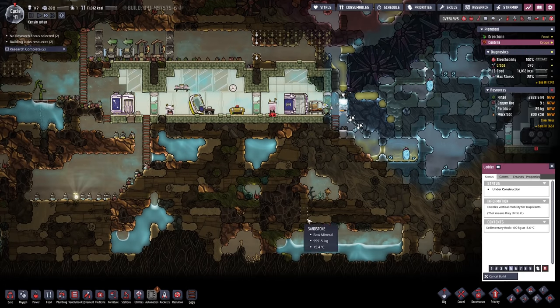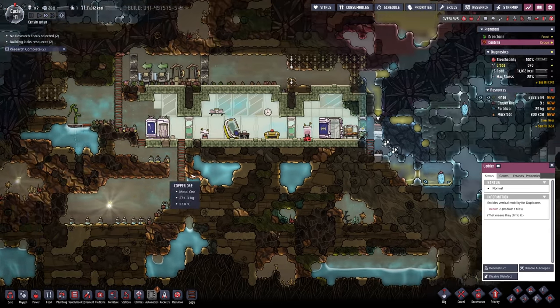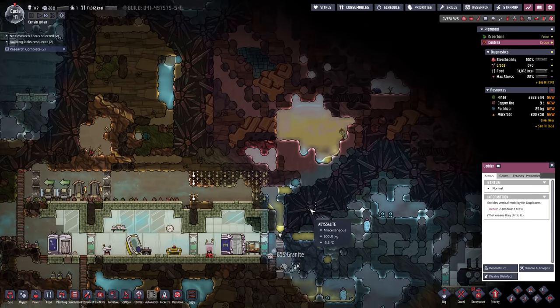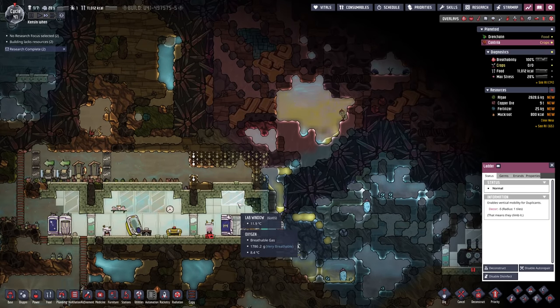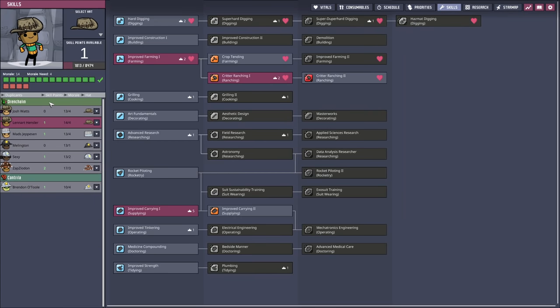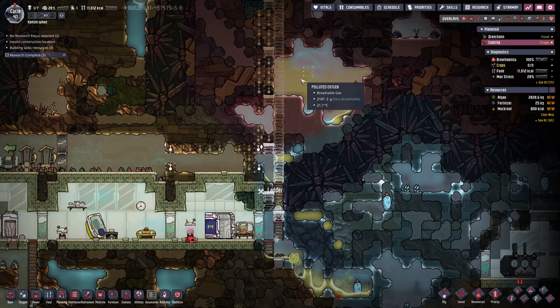Then we can start worrying about drilling out all this area. This is going to have little hatches and muckroot and stuff in there. We've got about four or five cycles before we have to worry about food. Oxygen-wise, I don't think we have quite as long. Also, I should note that Brendan here does have the skills to dig abyssalite. The second super hard digging gives you abyssalite mining — I keep flipping that in my head. I always think the third one should be abyssalite mining instead of diamond and obsidian.